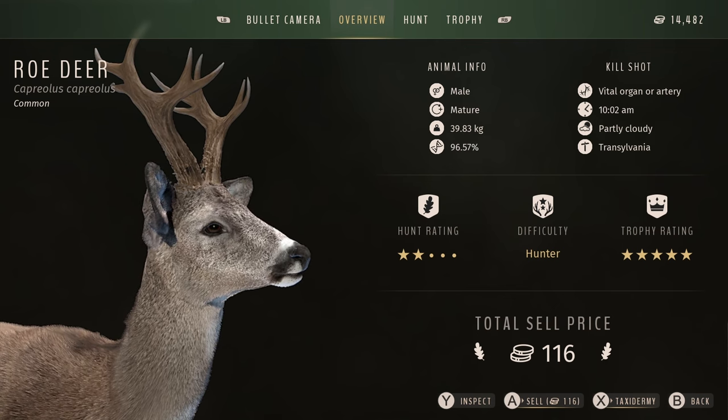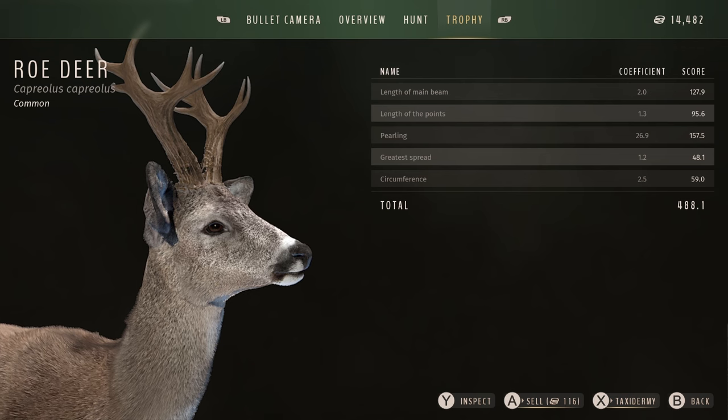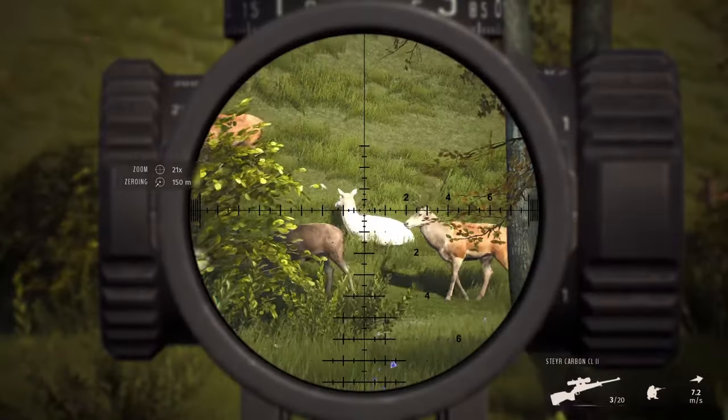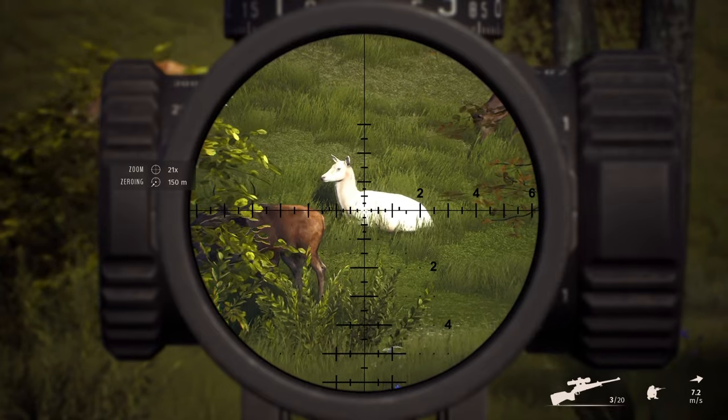He's a 96.57% and I shot him with the 338 as I was hunting red deer — that was the only rifle I had at the time. The hunt rating doesn't really matter; what matters is that he is a five star and scores 488.1, so a really nice big trophy roe deer. He also had paler antlers than normal while walking around and in the harvest screen, but when I mounted him in the lodge he had the normal darker brown colour — it was a shame the antlers changed colour.